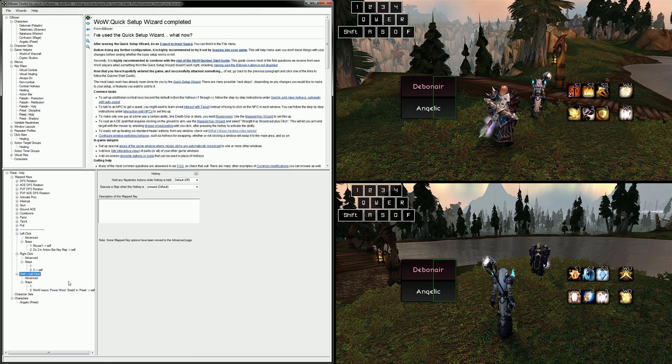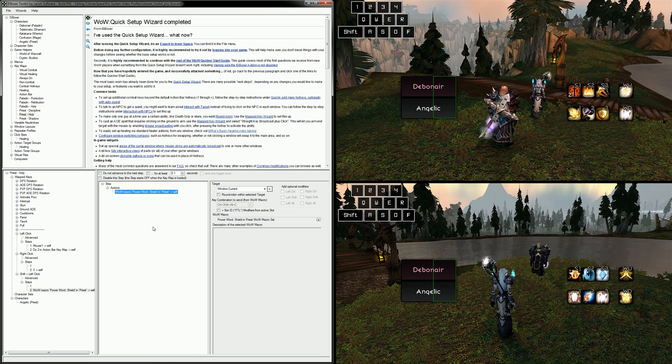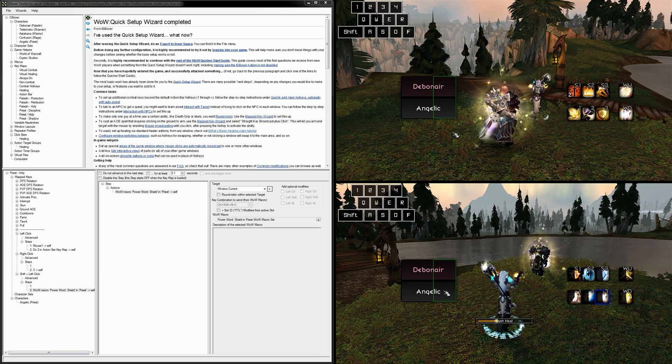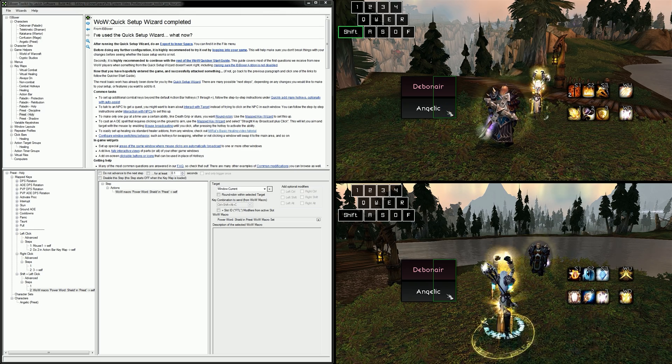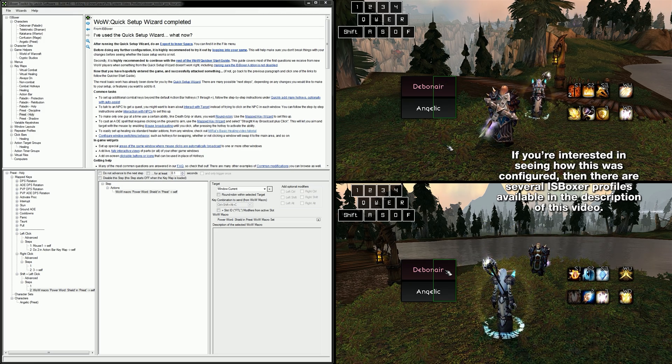Now, the third mapped key, which is shift-left-click, is currently a World of Warcraft players only solution since it does use a macro created in ISBoxer's Game Helper section. Beyond that, there's nothing out of the ordinary about this specific mapped key when compared to the last example, but I did want to show that modifiers and mouse clicks can be used together. And it works just like the others. Healing is pretty unexciting to watch when there's nothing else going on, but I obviously wanted to demonstrate these in action. Feel free to check out the ISBoxer profile for yourself if something isn't clear up to this point — it will be linked in the description.